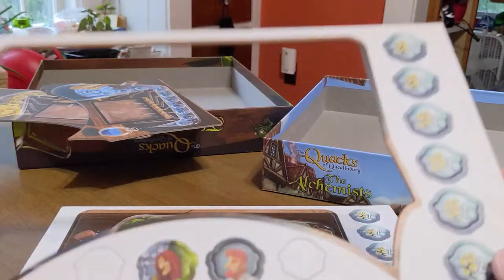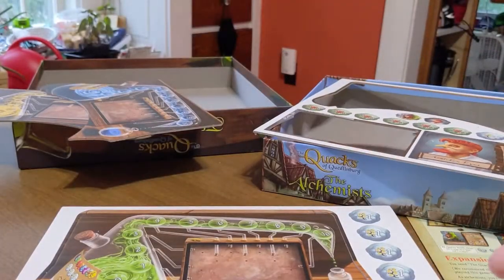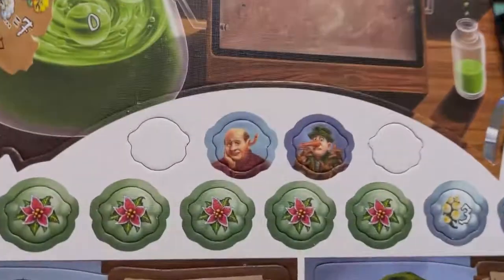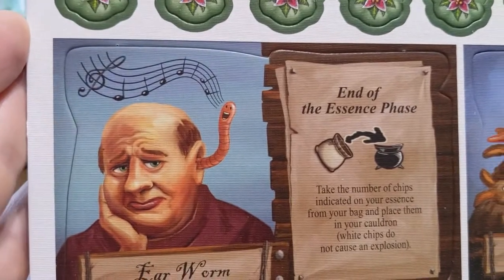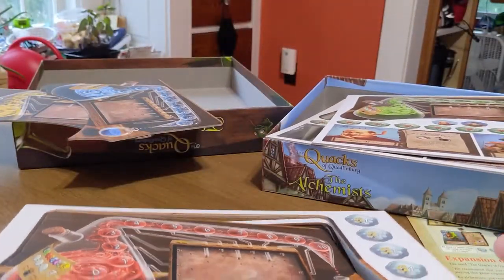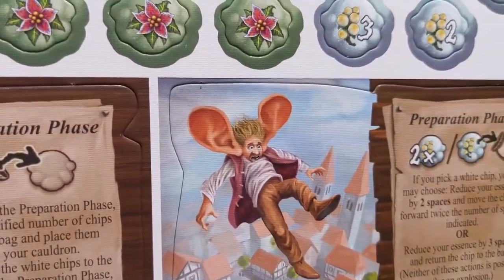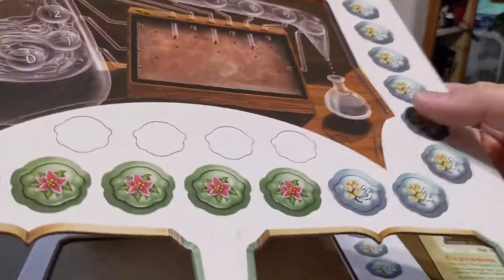And then we've got these chips here that correspond to all the elements as well — so these icons match the ailment cards. Wing Ears — I like this one. And then those boards already got punched out, which we already showed you.